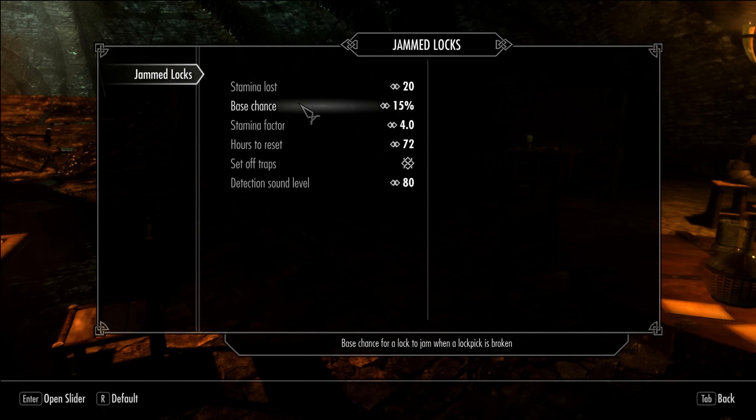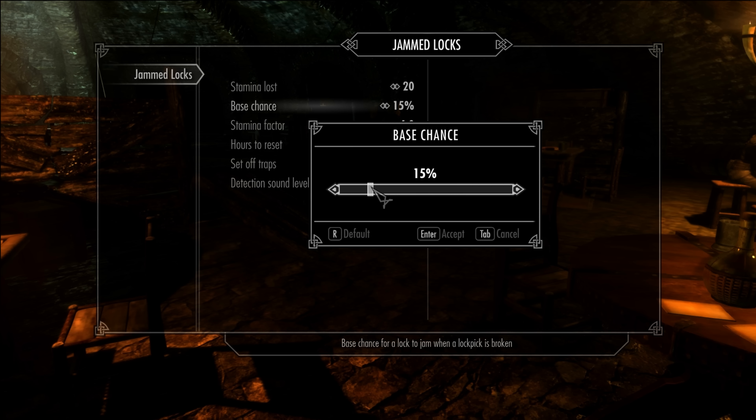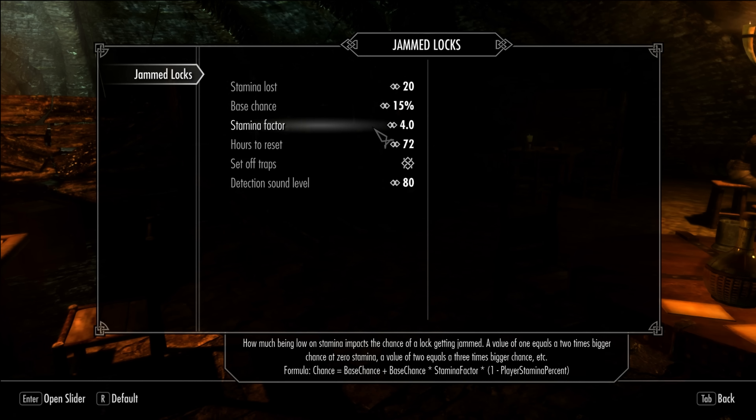There is a base chance of jamming a lock, which is the chance you jam a lock regardless of skill, stamina level, and lock difficulty. You can set this ranging from 0 to 90. The stamina factor is a difficult one, but in short it determines how much stamina influences the chance of you jamming a lock. For the long version, pause the video and read the formula.